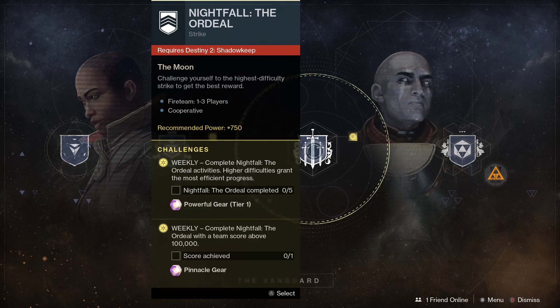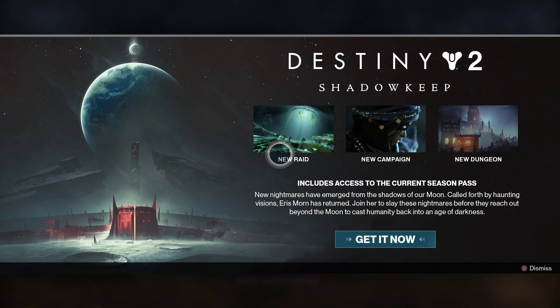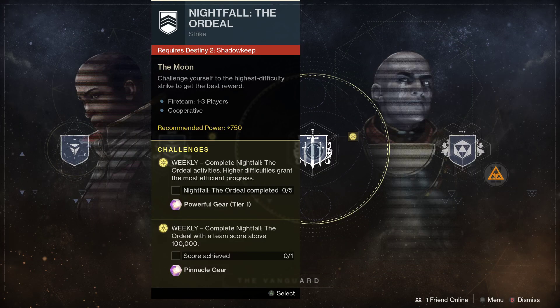Then there is the Ordeal. I can't show you because I don't own Shadowkeep — it requires you to own Shadowkeep right now. The Ordeal has four levels of difficulty: the first one is 750, then it goes to 920, 950, and then I think it's 980. The more difficult the tier, the better rewards you're going to get.